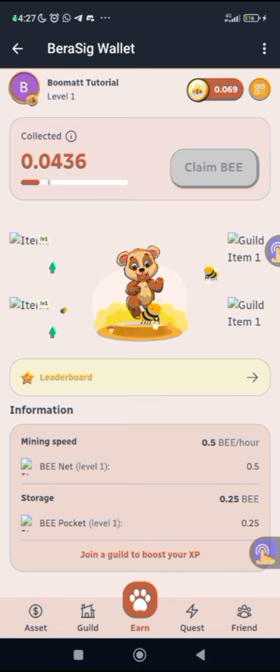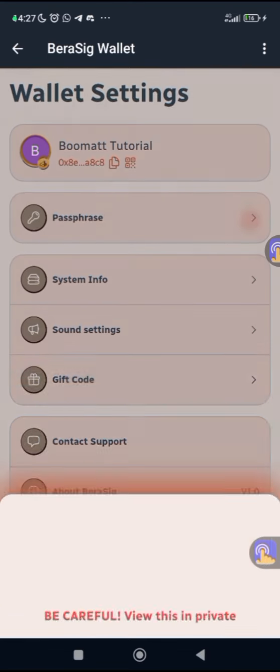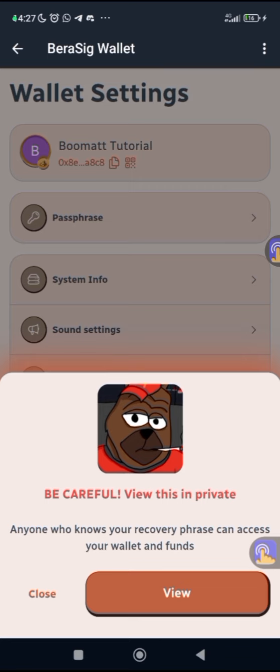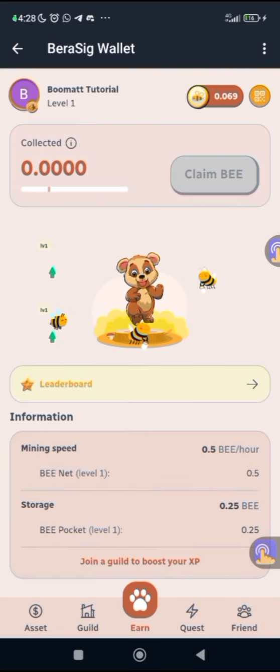Don't mind the sound. If you go to Boomer Tutorial under wallet settings, the most important aspect is your passphrase — you can view it and store it in a secure place. Thank you for watching this video to the end, see you in the next one, peace out.